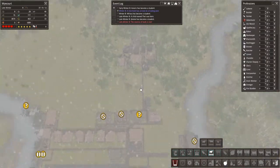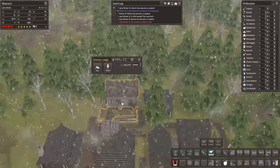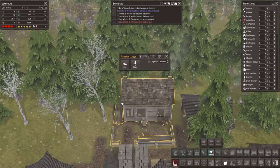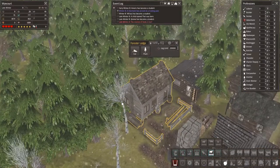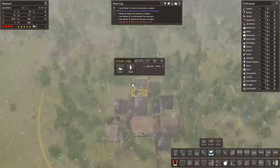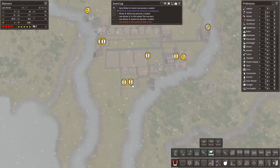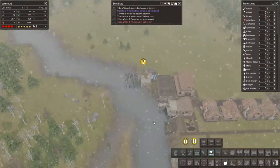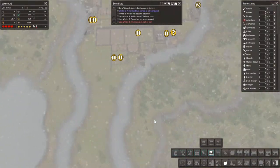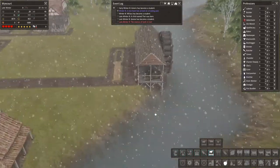We could do with some logs. Is there a forester? Oh, that looks different than usual doesn't it. They need that forester. Did we make a bridge over here somewhere? I thought we did — maybe we didn't.